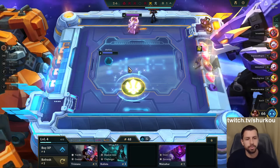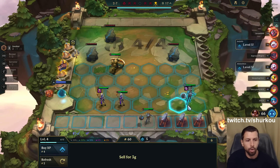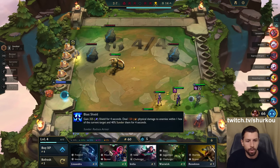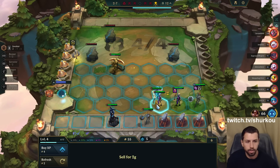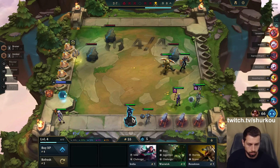Our Orianna is doing decent amounts of damage — it's not that bad so far. How do I not lose this fight? How do I not lose this fight? Do you think Bruiser will carry it? Probably.